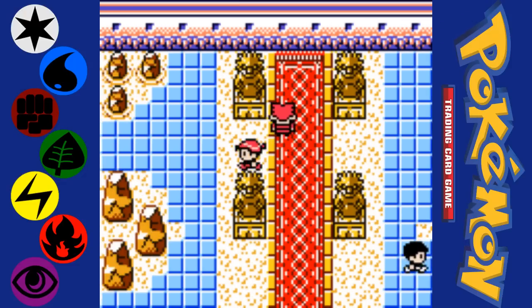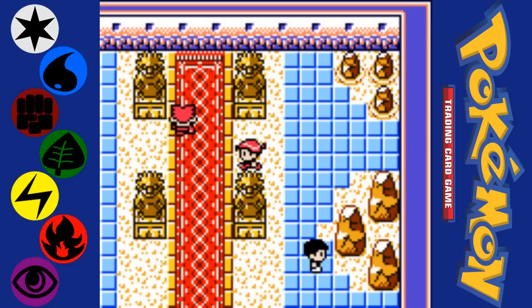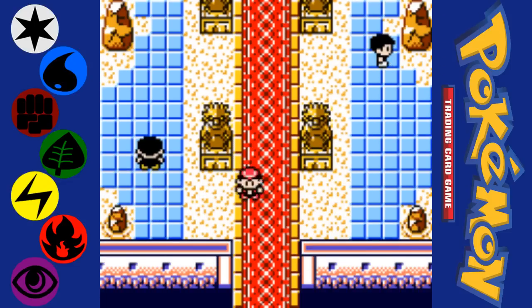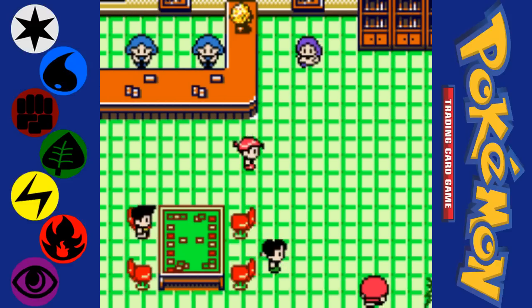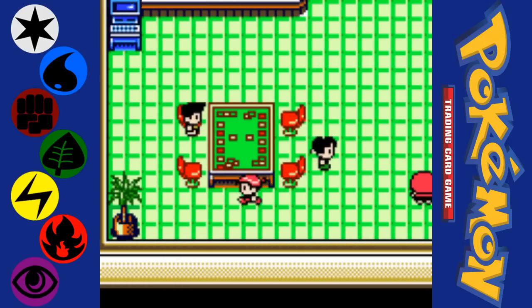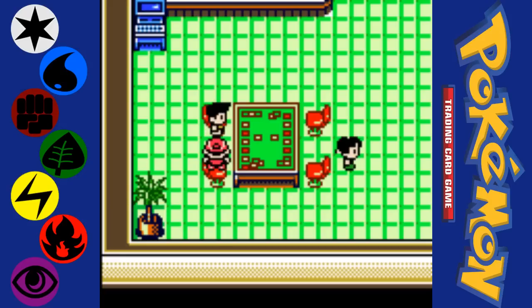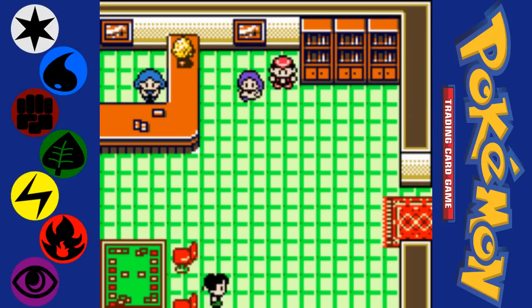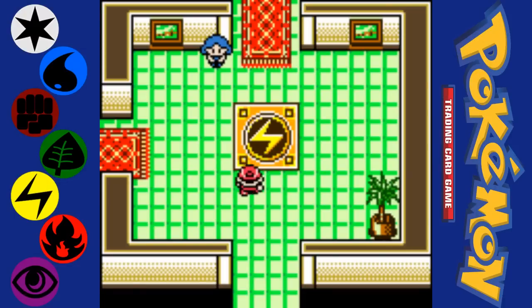This is basically what you can expect from any club. There are the little lackeys — sometimes you have to beat them, sometimes you don't — and then there's the actual leader, usually chilling in the back. Each club also has an area on the side with people you can talk to. Sometimes there will be actual trainers you can duel, sometimes people looking to trade cards, and sometimes people just looking to give away cards. It's good to check out the side area.